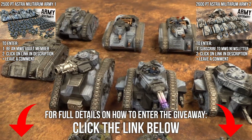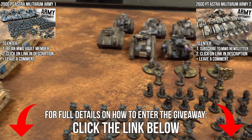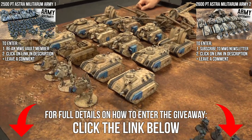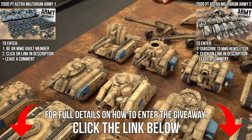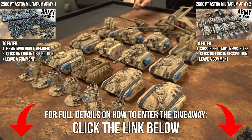So this is how we do it. The army that you're looking at right now is intended for vault members, and over here on the left, this army is intended for email newsletter subscribers. There are links in the video description below. The first link is for this armored company Astra Militarum Army — as you can see, it's armor heavy. You'll need to subscribe to our email newsletter, so there's a link in the video description below for that.